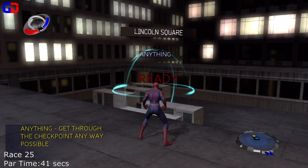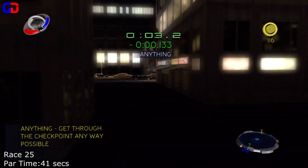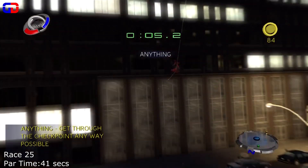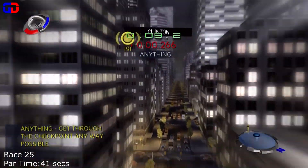Open race 25 with a quick jump followed by a web zip boost. Next, do a web swing charge jump with a boost at the top and sling yourself towards the anything. Begin to get height for this next anything.